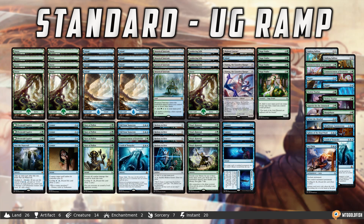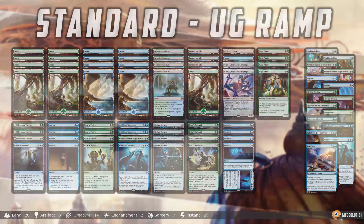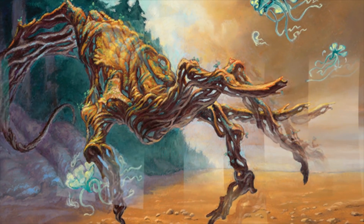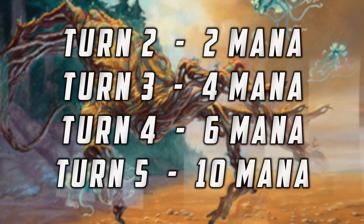When you build a ramp deck, sit down and actually write out the math: turn two I have this much mana, which gets me to this much mana on turn three, which means I can play this spell, which makes this much mana, which gets me to this much mana on turn four, which in turn gets me to this much mana the next turn and lets me play this to finish the game. Think through your ramp.